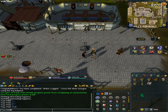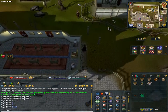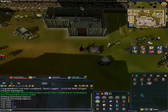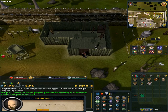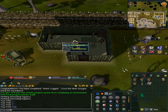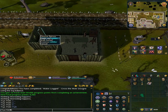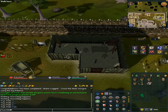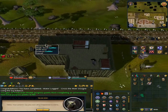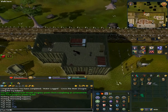Now we go north. Enter this door and we should see Martha. We will talk to them and come in. We will speak to either Ted or Martha, then climb up the stairs and speak to the only NPC up here. Then go back down.